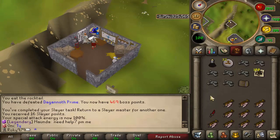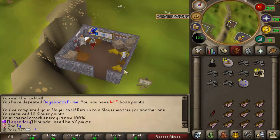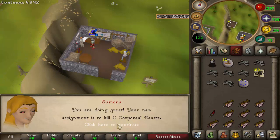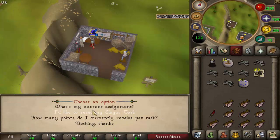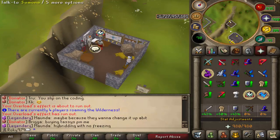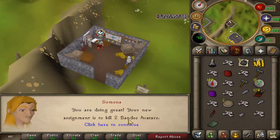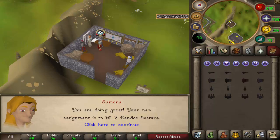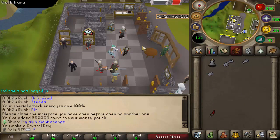Seven DKs - finished up the DK task with a casket, got body runes, not great. Then Corporeal Beast again - so bad, can't solo them. Nine KBDs is a lot better. Finished up the KBD task, still dry on the visage. Two Bandos Avatars next - creeping real close to 98 Slayer.